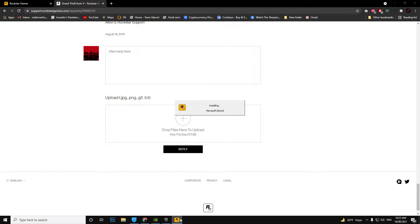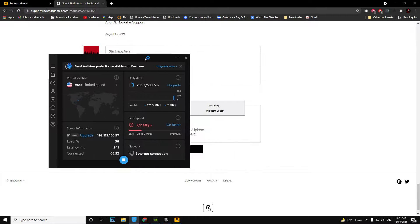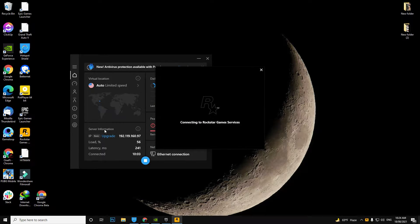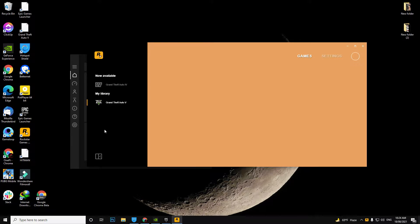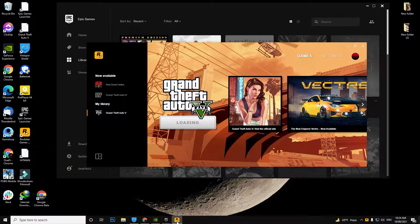I'm making this video so that Rockstar support can understand my problem better. Currently I am using a VPN connection called Hotspot Shield. I know it's not connected with Rockstar, but without this VPN I cannot directly connect to Rockstar Games. If I try without this VPN, it gives me a message saying Rockstar Games is offline and cannot establish a connection.